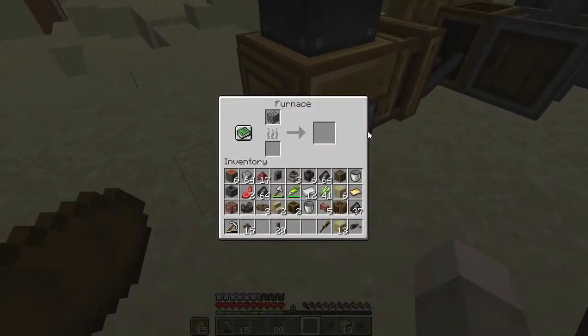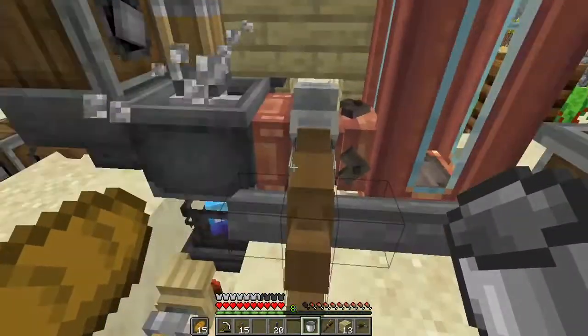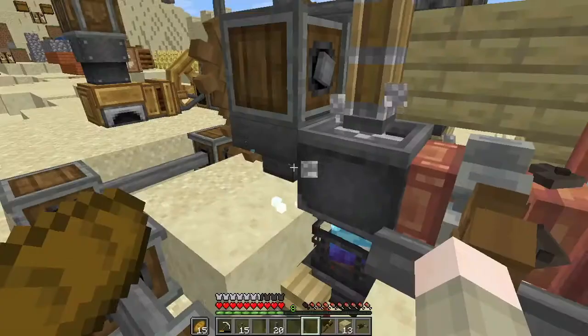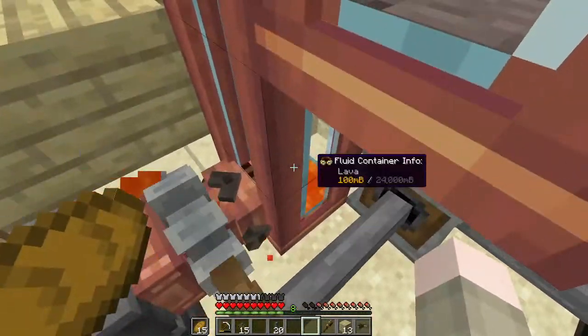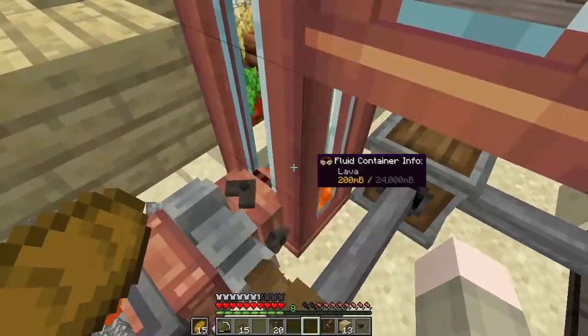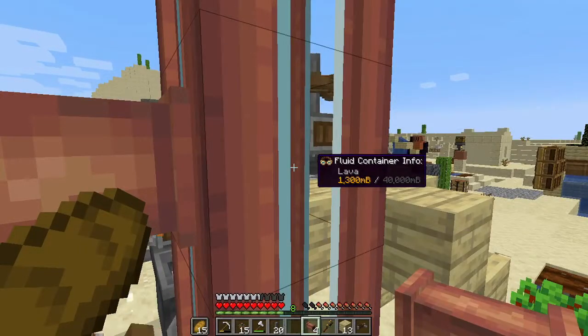Let's throw the cake in there - we're running out of power over here. I need to throw a bit more wood in for now while we make enough lava to power it. All right, it's filling up - this may work, may not.